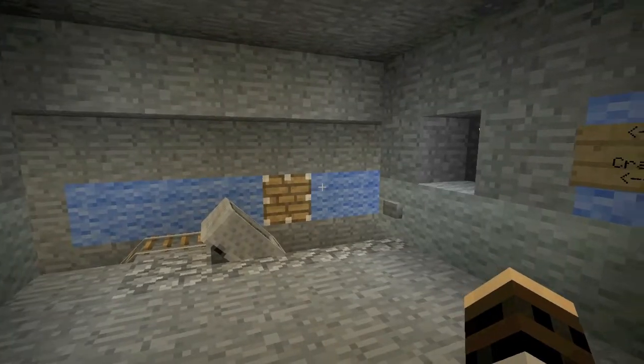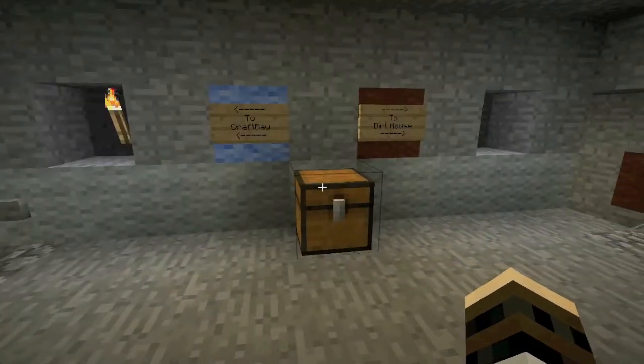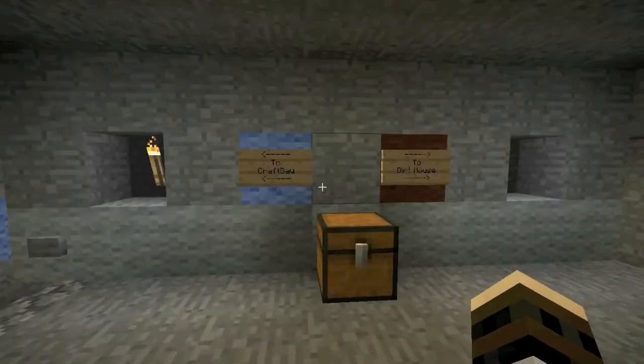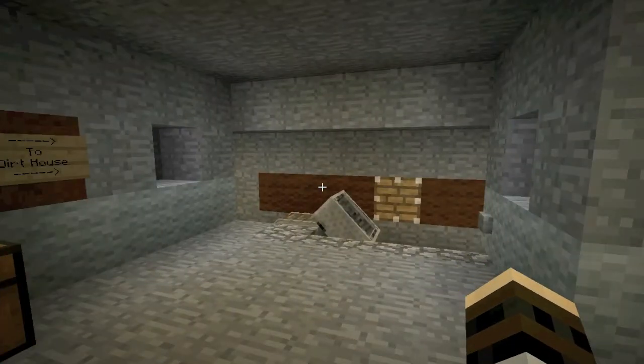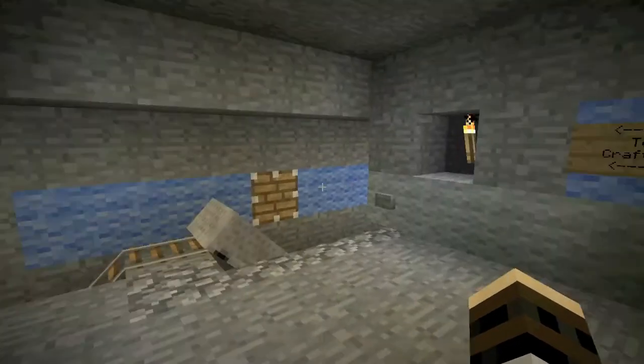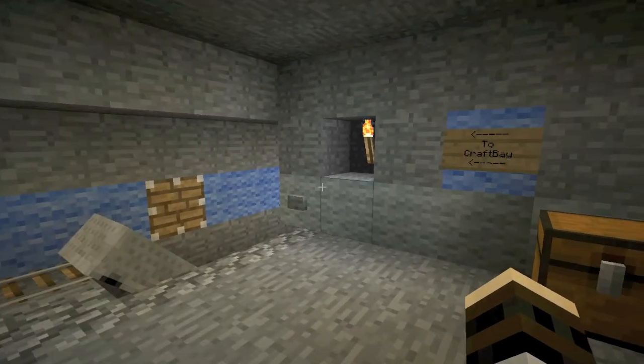As you can see there are three different colours here. You've got the grey, which is the colour of the station itself. You've got the blue colour which takes you to Craft Bay, and the brown colour which takes you to the dirt house. When you get to each one of those stations, the station will be in the colour of the line you took.